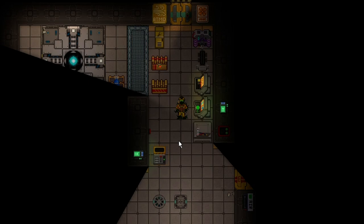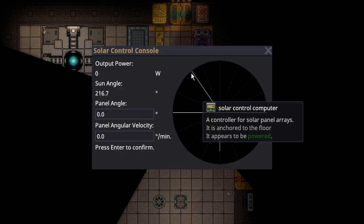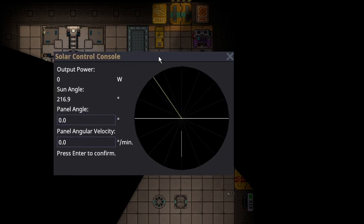In order to start producing solar energy, the first step is to find the solar control computer. When you click on the solar control console, you're going to see a graph that shows where the sun is. You don't even have to worry about the graph itself — you just need to worry about the stuff on the left.